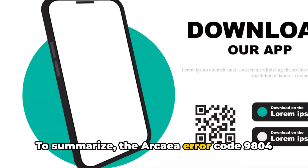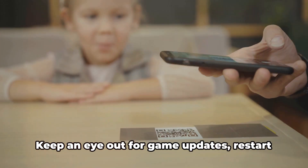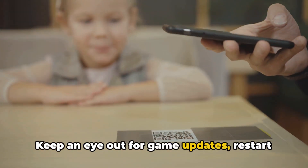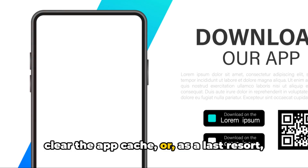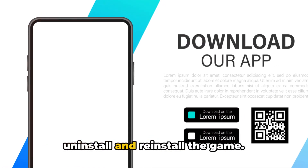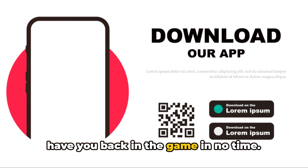To summarize, the Arkea error code 9804 can be a nuisance, but it's not insurmountable. Keep an eye out for game updates, restart your phone, switch your network type, clear the app cache, or, as a last resort, uninstall and reinstall the game. Hopefully, one of these solutions will have you back in the game in no time.